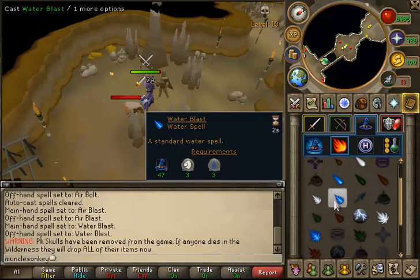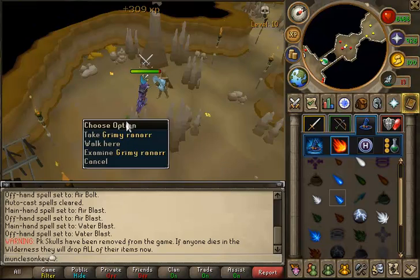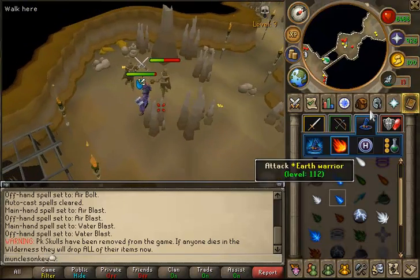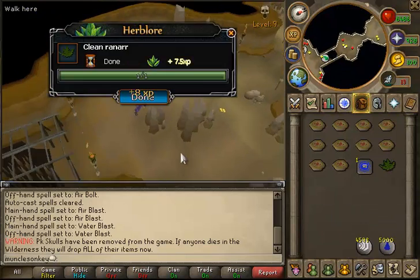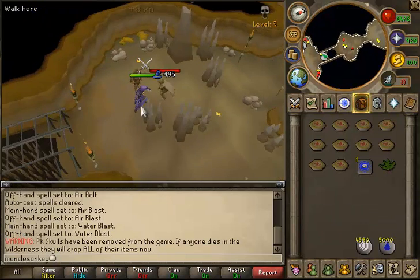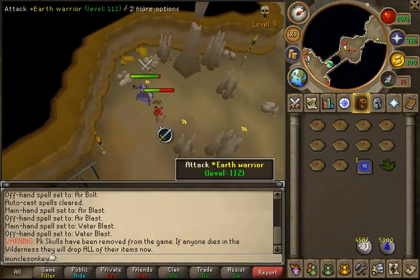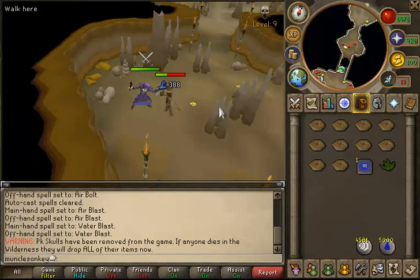Make sure you're using the spell water blast and dual casting on the earth warriors. They also drop a fair amount of charms and some herbs too, so keep an eye out for those. They're also higher level so they might drop effigies as well. Overall this is just a great way to train and you should be able to get level 70 in no time.